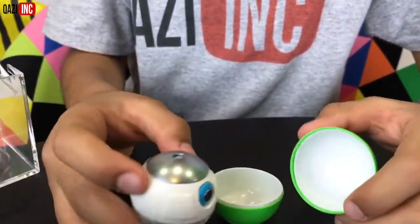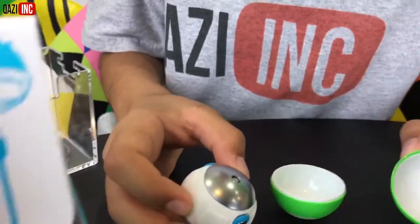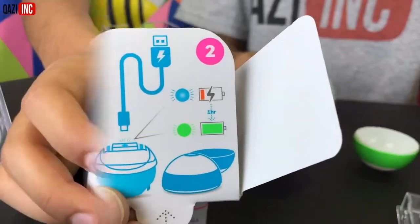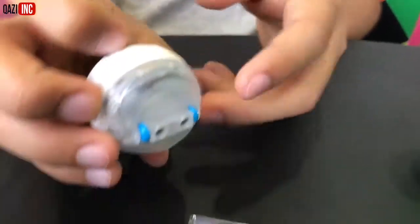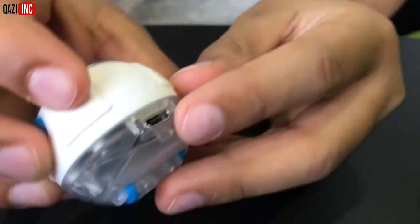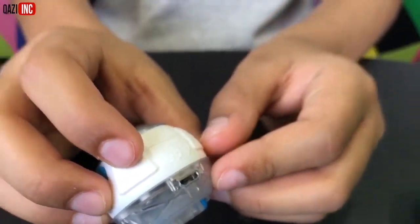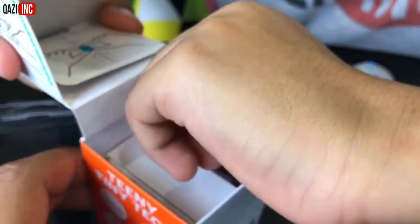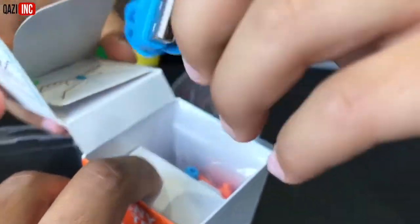So the robot - what does it say now? Step two, it says charge it. Step two says charge it. Where's the micro USB so we can charge it? There it is. So there's the micro USB. Where's the wire? Is it in here? Let's take a look. There it is, I see it - the blue wire. There. You got it? Yeah, got it.